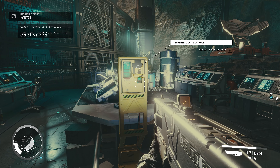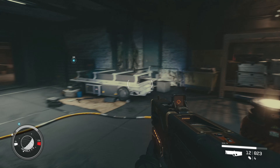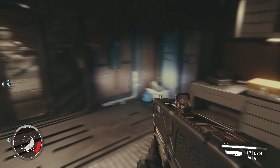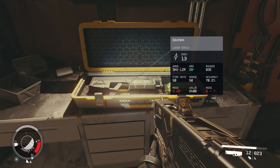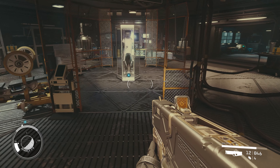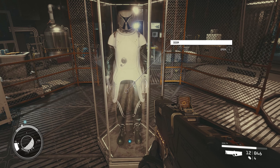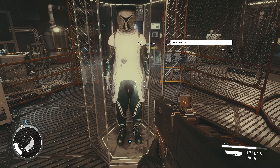But before we grab the Razor Leaf ship, we need to go to the back rooms and look for the Mantis armor. Once you have reached the back rooms, keep your eyes open for a mannequin inside a glass case with the Mantis armor. Each armor piece comes with a bunch of good perks.